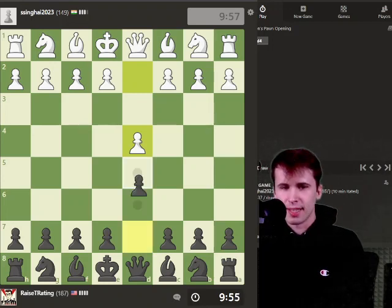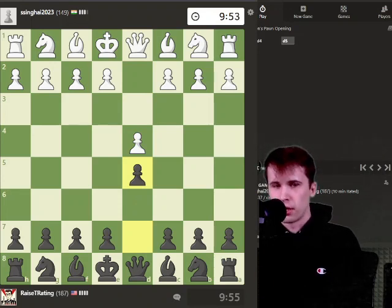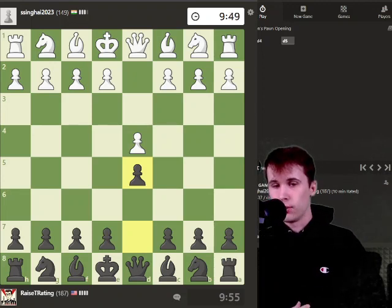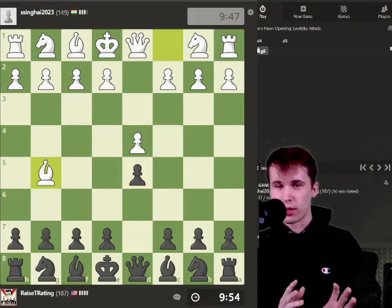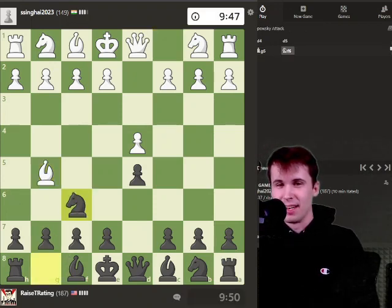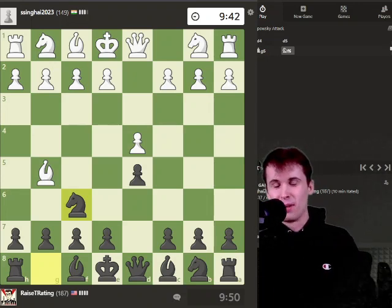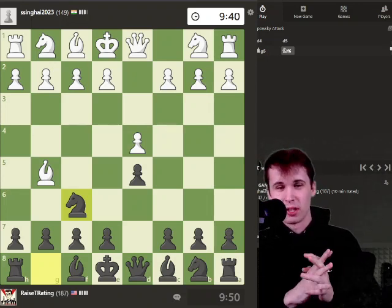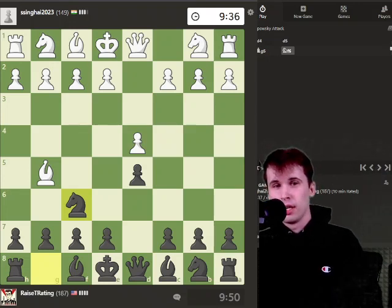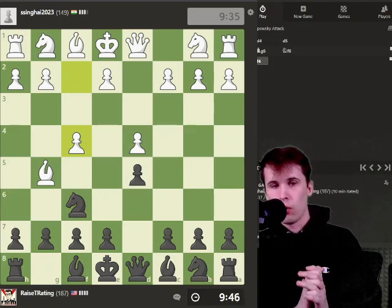We're going to start with the simple basics of chess. We're not going to get into anything super complicated. We're going to try and control the center and take advantage of my opponent's mistakes. At this level, that is what you are going to try and do. So we're going to play simple chess. I'm going to try and get in the mind of a 200-rated player. But essentially, you just want to develop your pieces. You don't want to do anything crazy. Simply taking advantage of your opponent's mistakes is going to be the way you win.